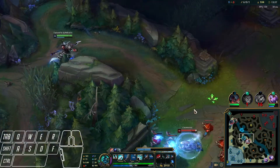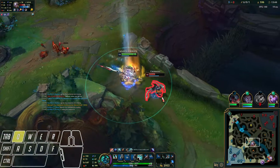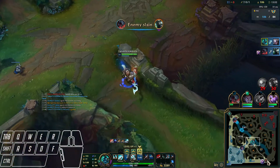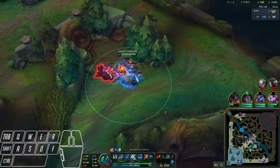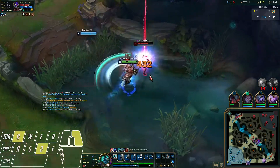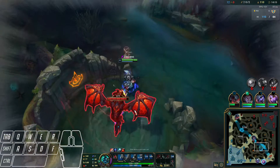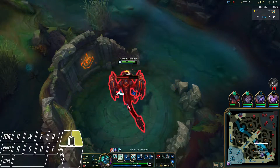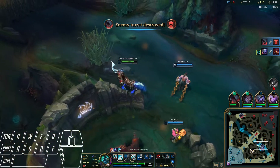I messed up a bit but that's fine. Just E her — if she flashes, I'll ult after her. Easy kill, go invisible. Drake spawning in 15 seconds. Kha'Zix is going topside — wait, never mind, he's going back mid. He doesn't know what he wants, so we get our E to stop his dash — and that's a free Dragon. Free Infernal because the enemy jungler died so they have no Smite to contest. With mid priority and bot priority, it's an easy Infernal Drake.